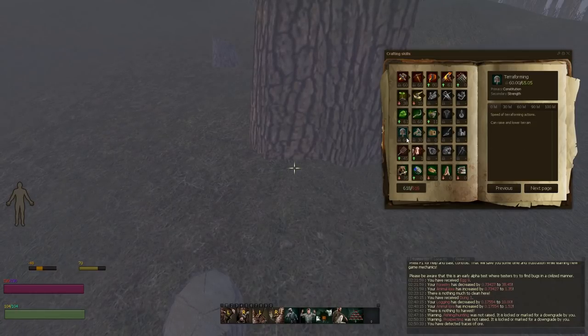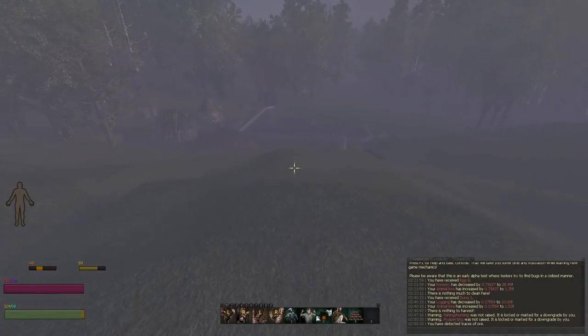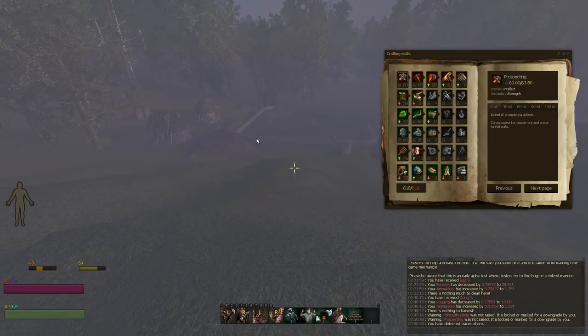Terraforming was already covered — as you dig holes or flatten areas for builds you'll get Terraforming up naturally, there's no real need to spam it. If you do want to, you can raise land and lower land repeatedly to get up to 30, then you can start flattening. After flattening you can dig tunnels, and you should never need 90 or 100 since they're not implemented yet — but digging tunnels will easily get you there.